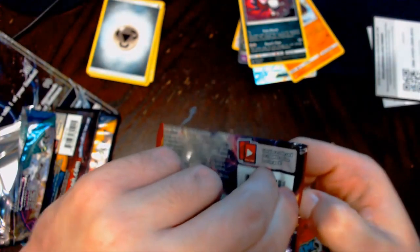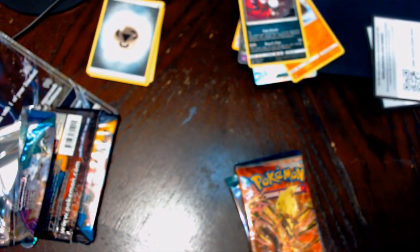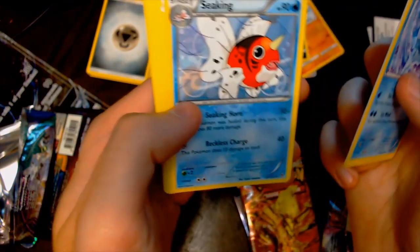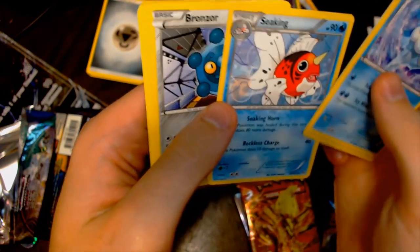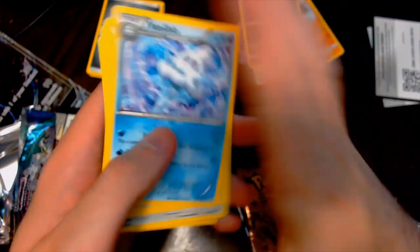So we're going to go on to Breakthrough. We've got a Vanillish, a Brigette, Seaking, Bronzor, Froakie, Panpour, Staryu, a cute little Cyndaquil, Froakie, and Smeargle. Rip. That could have been better, but then again I can't really complain — I've got a freaking secret rare on my first pack.